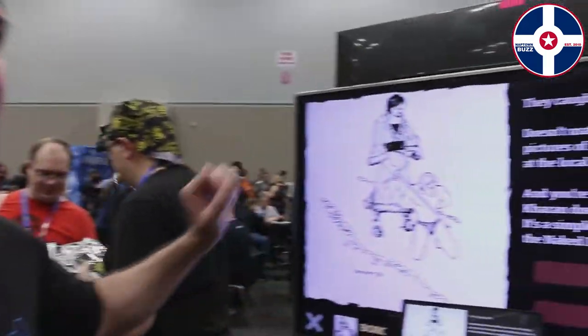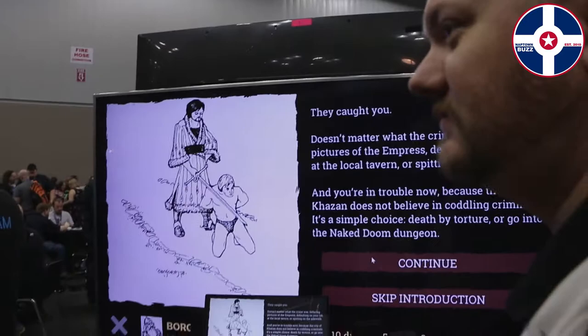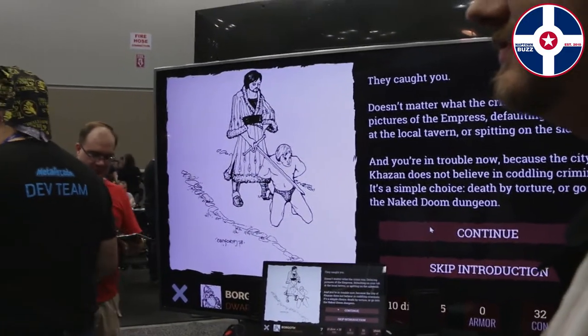Naked Doom is the story of you as a criminal convicted of some unknown offense in the seat of imperial power in the fantasy world. In order to gain your freedom, you need to go through this labyrinth of traps and poisons and monsters. If you get out, you get your freedom. But most people don't.